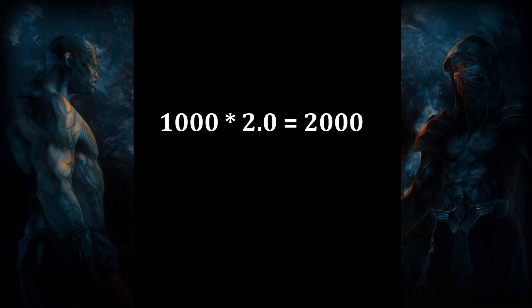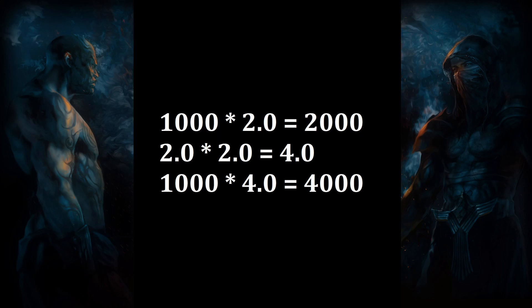But what happens when we introduce another separate modifier that also grants 100% more damage? The calculation for more modifiers works differently to increased modifiers. Instead of adding the modifiers together, all unique instances of more modifiers are multiplied together before the calculation takes place. With two separate instances of 100% more damage, when multiplied together and applied with no other modifiers, our skill now deals 4000 damage. Notice that the value increase of applying multiple more modifiers has not diminished like it did with increased modifiers. For this reason, modifiers that grant more damage are generally much more valuable and as a result, they are a lot rarer than increased damage modifiers.